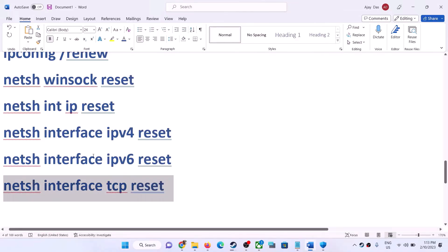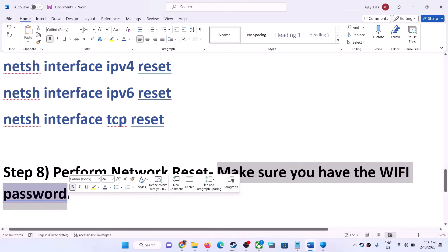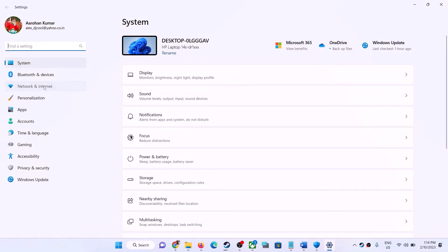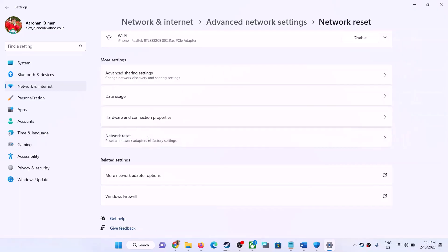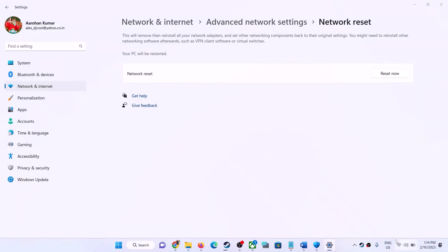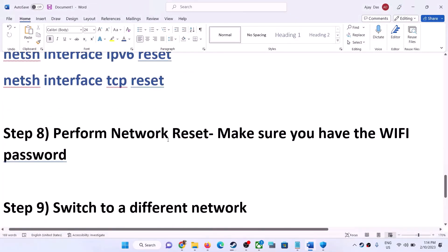The next step is to perform a network reset. Before doing so, make sure you have your Wi-Fi password, as you will need to re-enter it after the reset. Open Windows Settings, go to Network and Internet. In Windows 10 scroll down to find the reset option; in Windows 11 click 'Advanced Network Settings' and then 'Network Reset'. Click Reset Now, then Yes. Your system will restart and after restarting, connect to your Wi-Fi and launch the game.